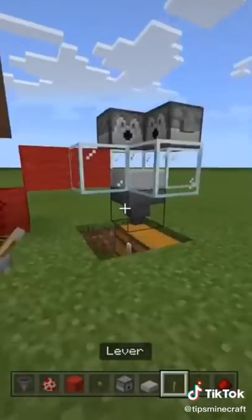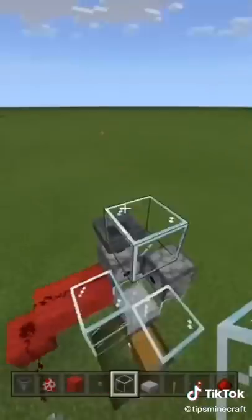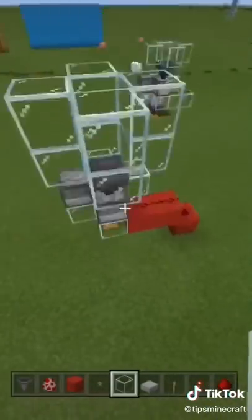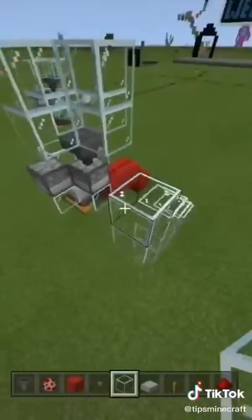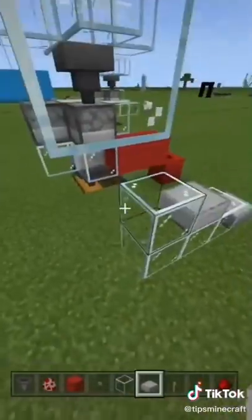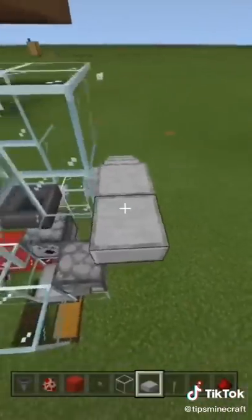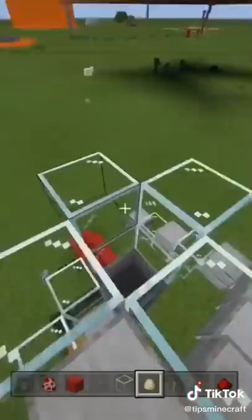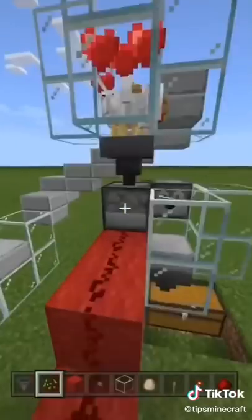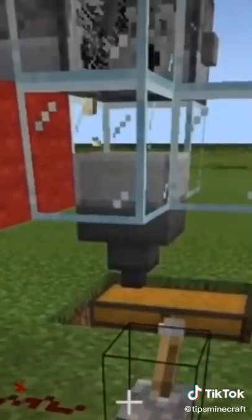What this machine does is chickens lay eggs in the top, and once they lay the eggs, those eggs are dragged into a hopper, which then is dragged into a dispenser, which then shoots out the egg, turning the eggs into baby chickens. When those baby chickens grow up, the lava will kill them, burn them, and the meat that they drop will go into your inventory.